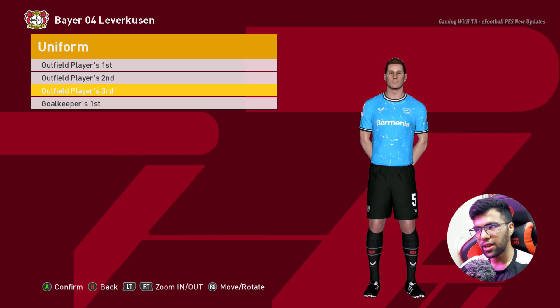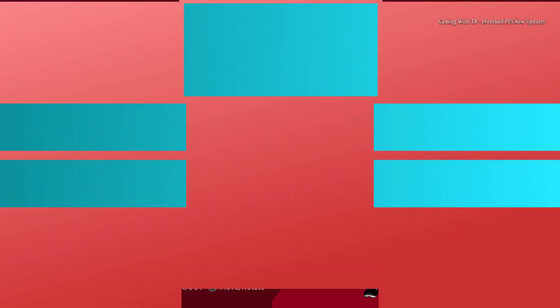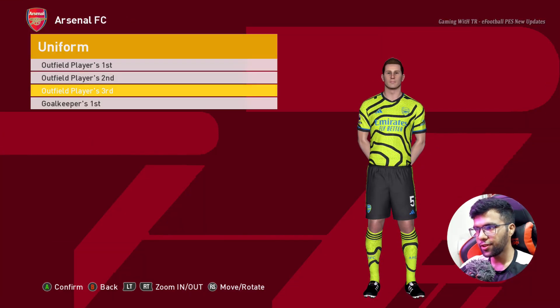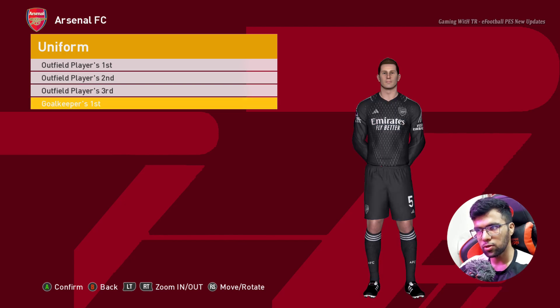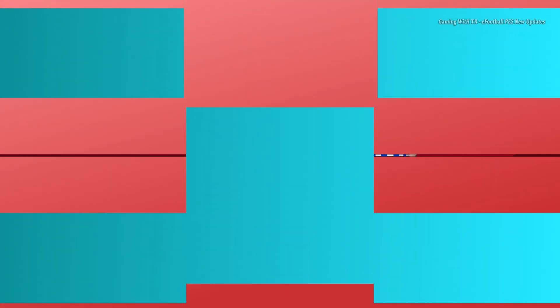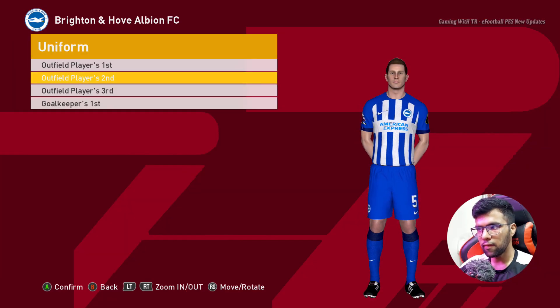Here is the third one — oh man, that's even more cool — and here is the goalkeeper kit. Here is Arsenal — this is the home jersey, this is the away, here is the third one, and here is the goalkeeper version. Here is Aston Villa: home jersey, away jersey, and the goalkeeper jersey. Here is Brighton — this is the home jersey, away jersey, and a goalkeeper kit.